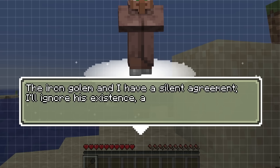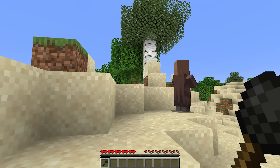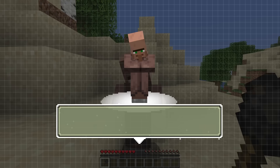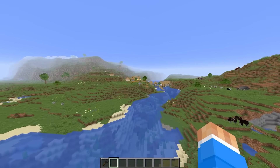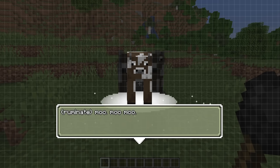The iron golem and I have a silent agreement — I'll ignore his existence and he'll ignore my life choices. You really are a little passive-aggressive, huh? What else do you have to say? I'm not a fan of the new villager. They're too cheerful. There's no new villager — are you talking about me? This person also said that they wanted the ability to talk to animals, and honestly, I couldn't agree more.